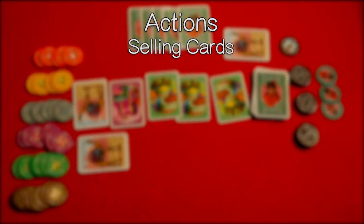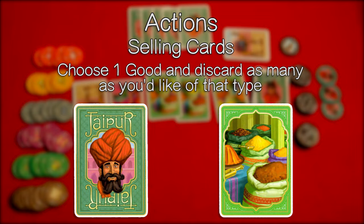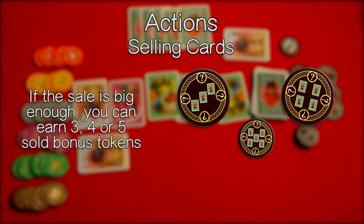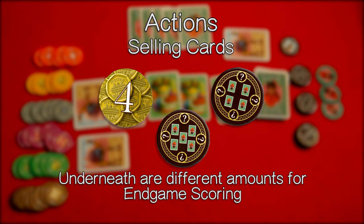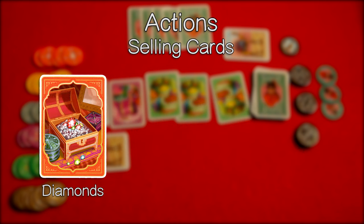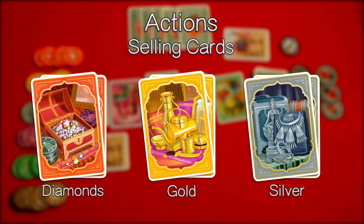To sell cards from your hand, choose one good and discard as many cards of that type as you'd like onto the discard pile and earn that many tokens from that good. If the sale is big enough you can earn three, four, or five sold bonus tokens. Underneath the bonus tokens are different amounts of money for scoring at the end of the game — do not look at these yet until the end of the game. The only restriction during a sale is when you sell three of the most expensive goods, which is the diamonds, the gold, and the silver — you must sell at least two at a time for these.